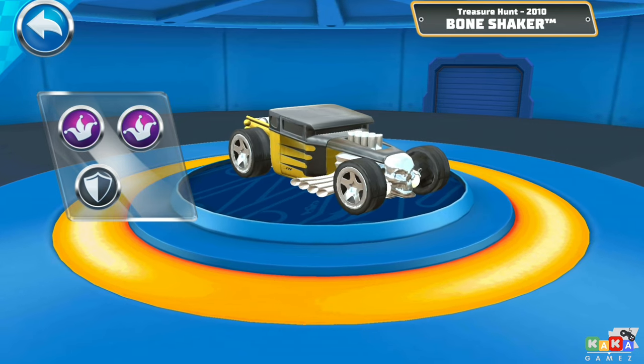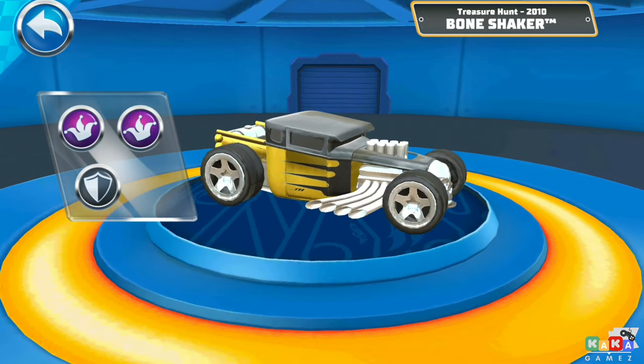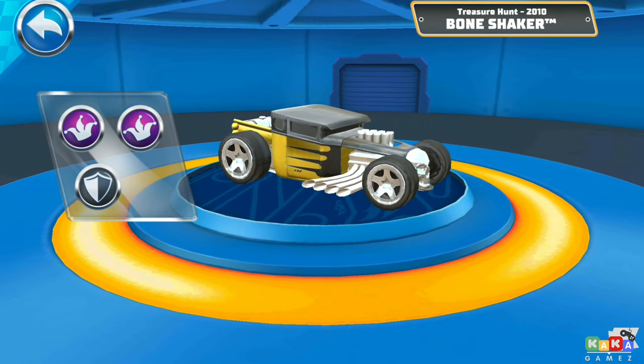Stunts! The Stunts Edge grants a mini boost when you land an air trick — show me your moves! Sturdy! The Sturdy Edge grants a mini boost when you smash through obstacles, so get crashing!